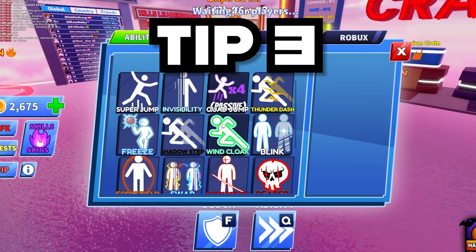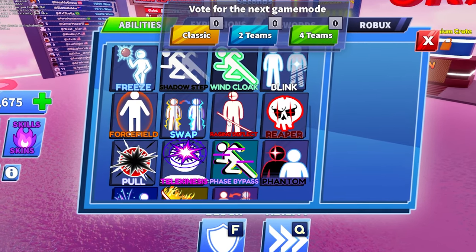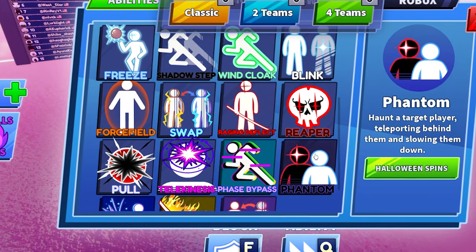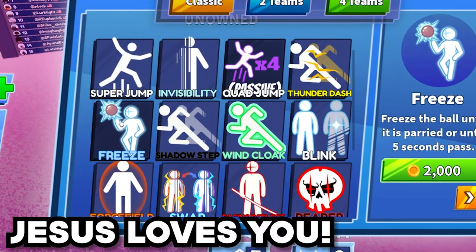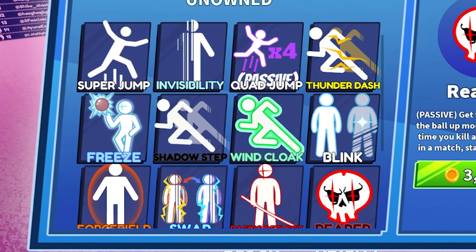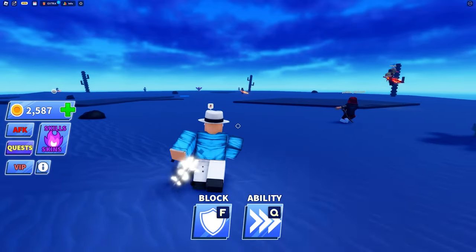Tip number three: learn how to use your abilities to their max potential, and figure out which ability is right for you. There are so many different abilities you're able to unlock, and some of them might fit your playstyle and some might not. So if you do have the Robux to spend, I would buy some coins and get a couple of abilities so that you can get used to the variety.